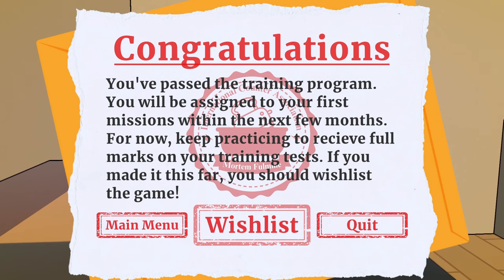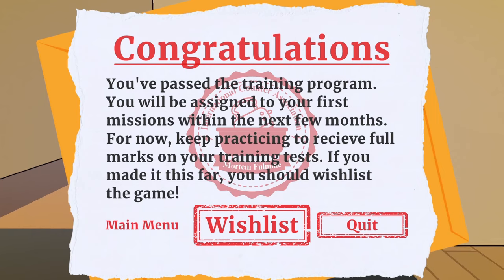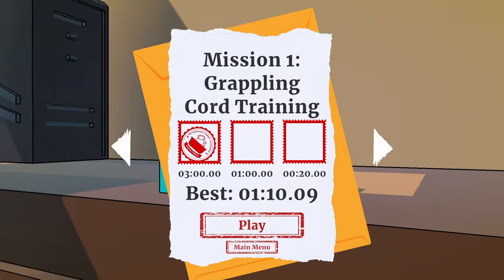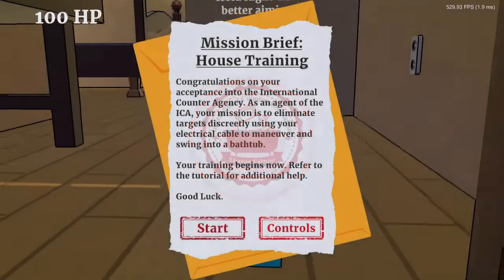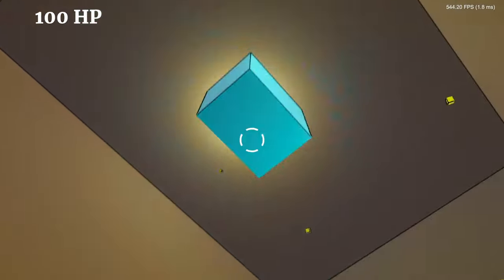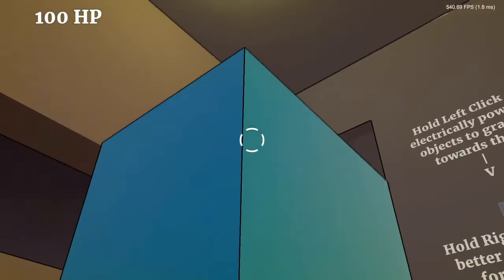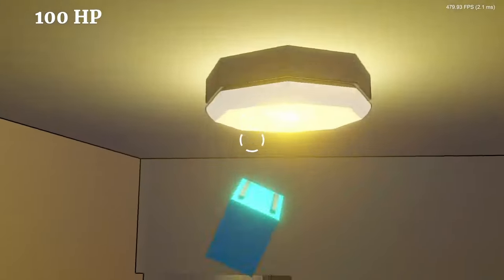Government work, am I right? 'For now, keep practicing to receive full marks on your training test. Wishlist the game.' Wow, okay - you weren't kidding when you said it's a demo. All right, let's see if I can do the first level faster - under 20 seconds. How many attempts though? That should count.